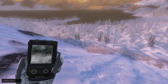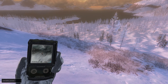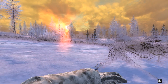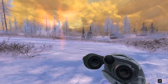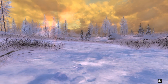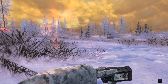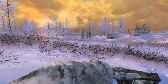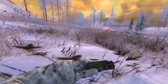Just came across a Sitka deer buck — he's just behind these pine trees and should be stepping out shortly. It's a different buck than the one we heard earlier. We're going to try and take this one down at 30 to 35 meters to complete objective number three.